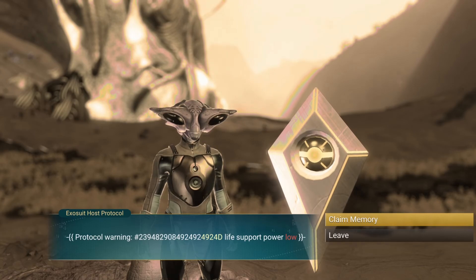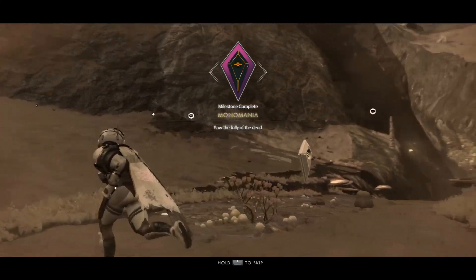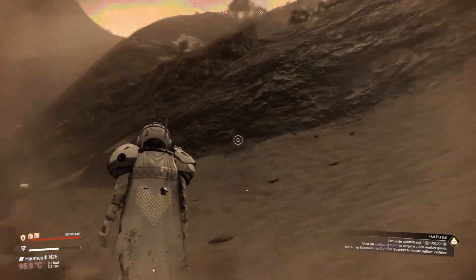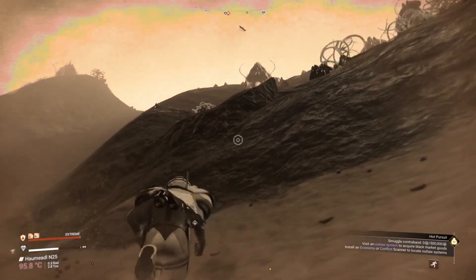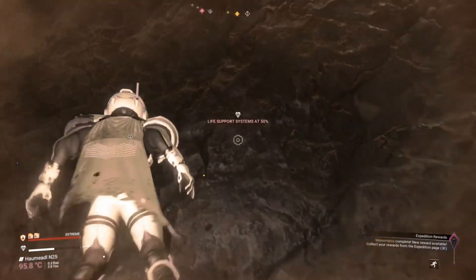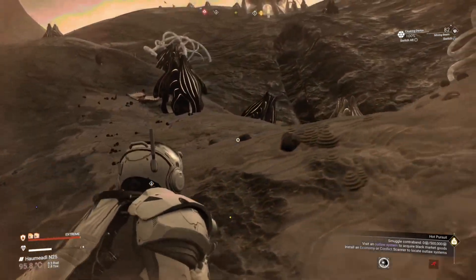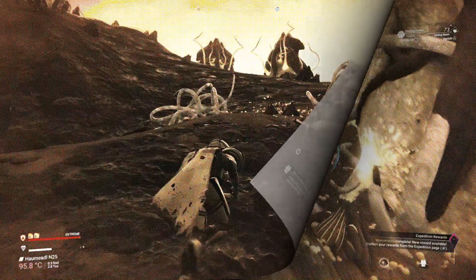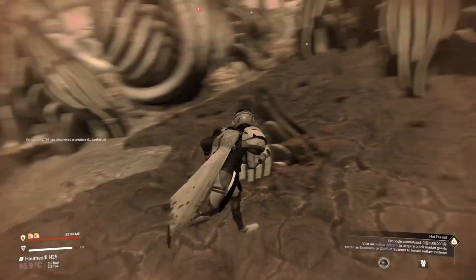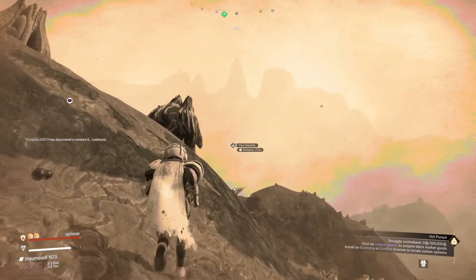Protocol warning - life support power low. Yes, saw the folly of the dead. Now let's see how long it takes me to get back to a ship - jetpacking uphill, no worries. Jetpacking downhill - ill advised. Oh damn it! What a flight trap hidden right in there - look, sneaky bastard. Yeah, that's my ship over there.